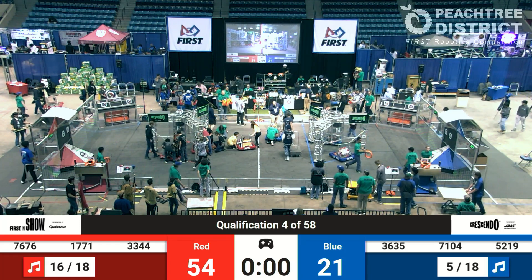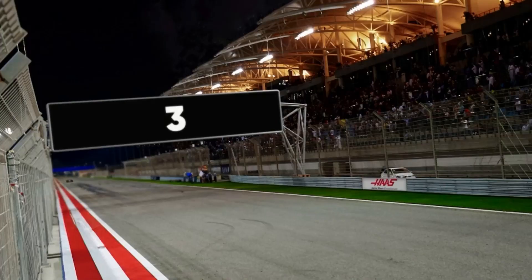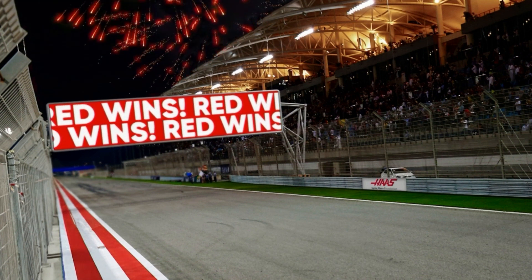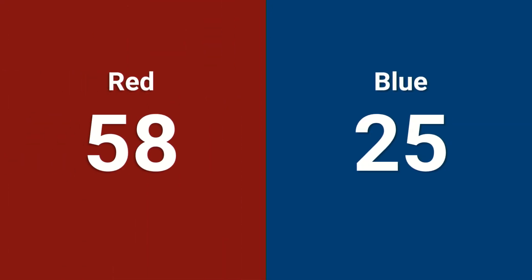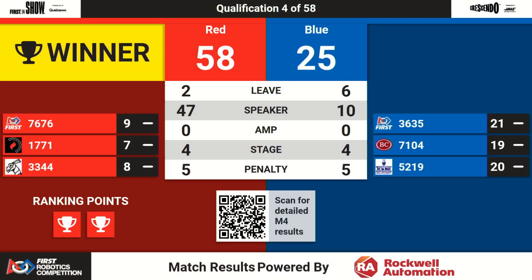Here comes the F1 car around the corner — the humming, the music coming from that Formula One car as it heads down the straightaway. The Red Alliance victorious with a score of 58-25. The Red Alliance gains two ranking points for the victory, which will help them move up in the standings overall. They also get one ranking point if they can score more than 18.